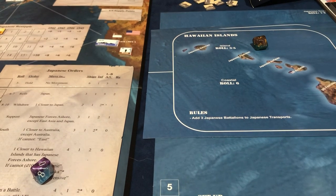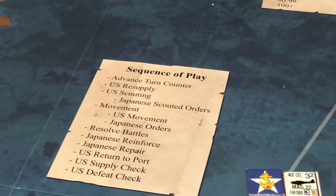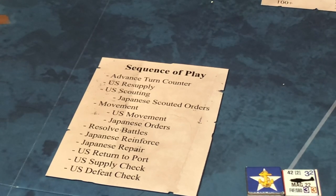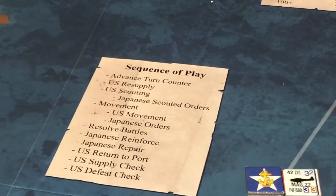Welcome back. We're starting part three right now. We just advanced the counter and did the resupply, which was the new expansion — one entire expansion step spent on that resupply step. Next we're going to do scouting. Scouting requires you to pay a supply point, and there are four scouting markers available, so you can spend up to four supply points. I spent all my supply points, so we're not going to do scouting.